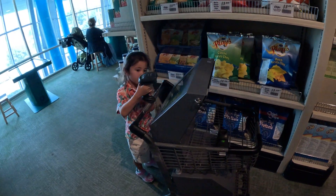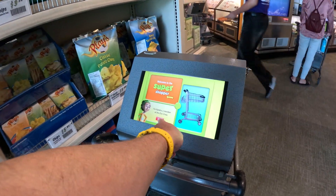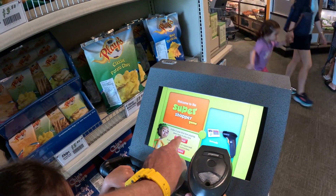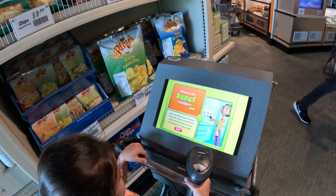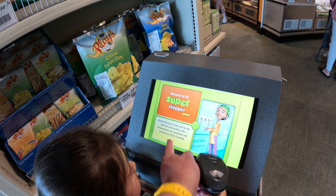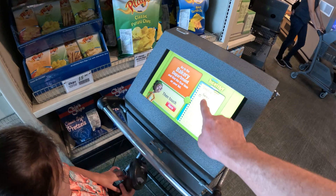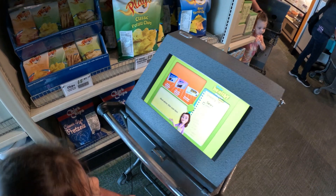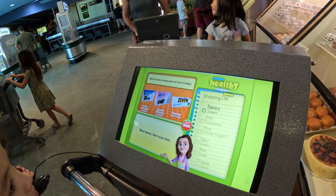In the supermarket section, you get to check out a shopping cart with a scanner. Push this button that says next to start the super shopper game. It says if this is your first time playing, click here. Use the scanner to scan barcodes; once your shopping list is on the screen, scan the items to answer the questions. Let's go to the bakery department and find the first item on our list. Our first question is to come to the bakery section and scan which one of these items doesn't have frosting.